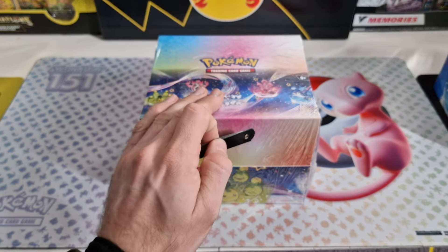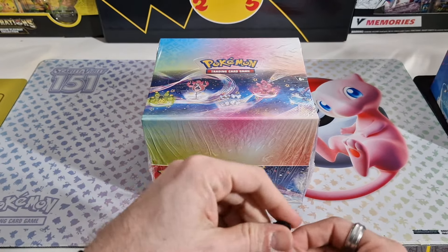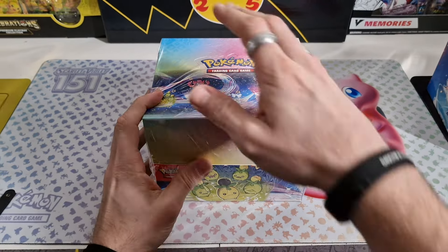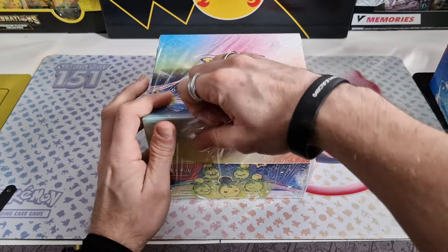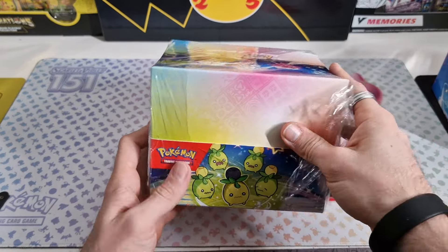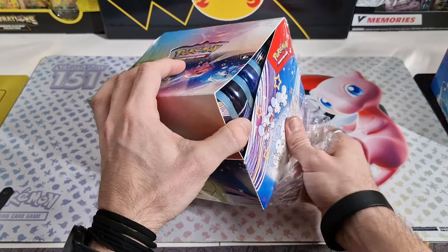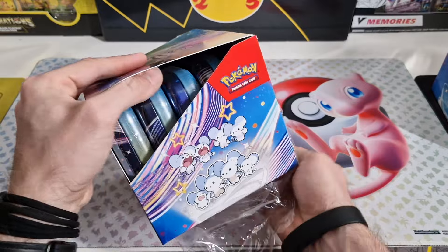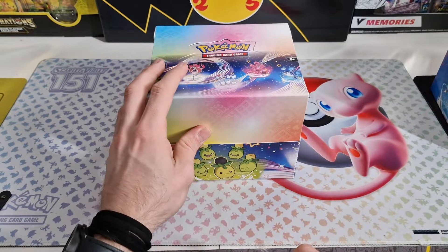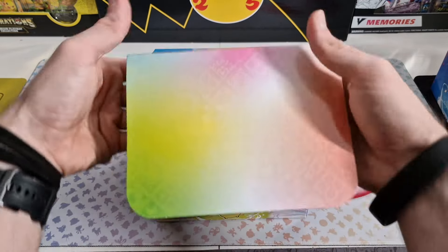We're here again guys, another Minitin display from Paldean Fates. Let's open this one — the second one out of the case that I've opened. This one already had a rip so I didn't need the knife. I'm getting pretty used to the angle I'm using on my phone right now. It's pretty nice — a little bit more close-up, a nicer view of the cards I think.